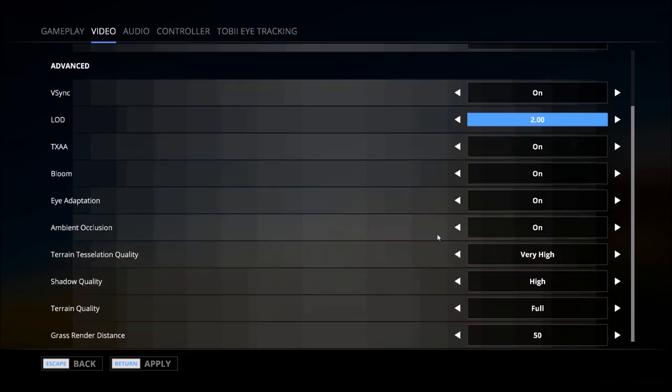Ambient occlusion is on. Tessellation quality is set to very high — you can turn it off or set it to very low, low, medium, high, or very high. Shadow quality is high, and you have three options there: off, low, and high.